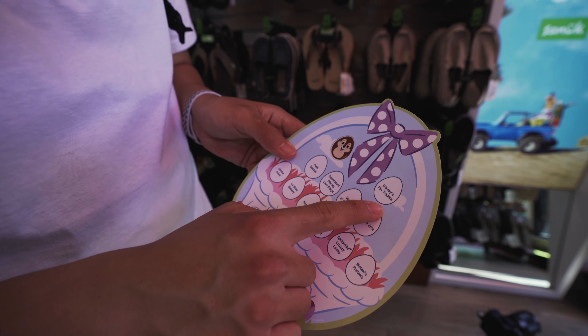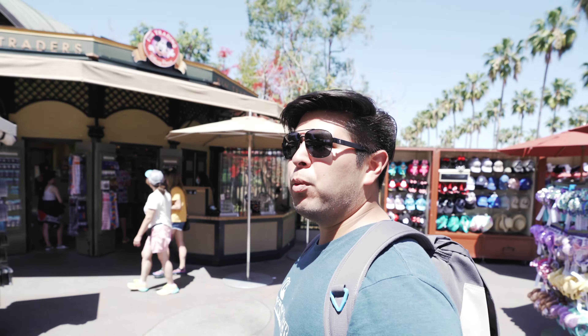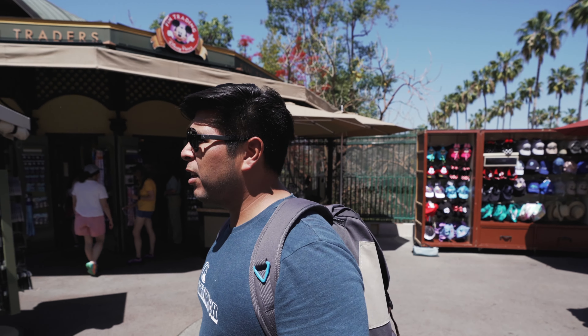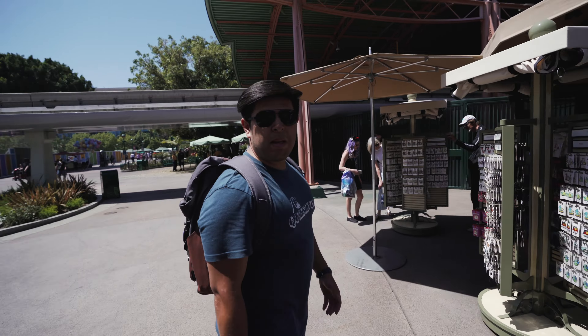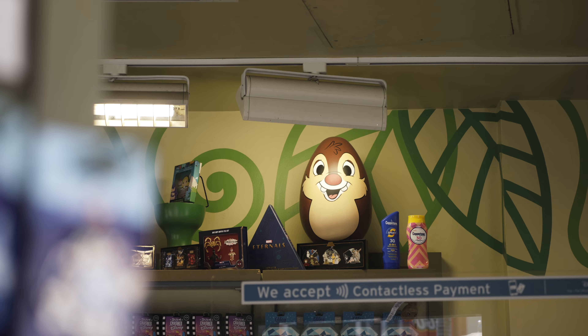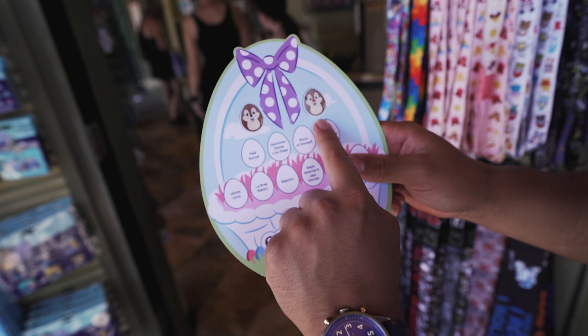Next up, Disney's Pin Traders. They hid it really well. Maybe it's inside. We found Dale right here at Pin Traders. We got Chip at the first location, Dale at the second. Let's mark it off our sheet. Two locations down.